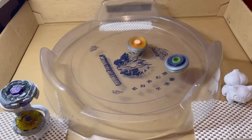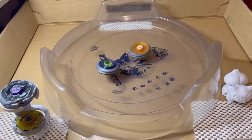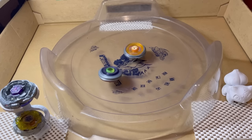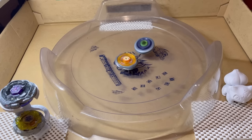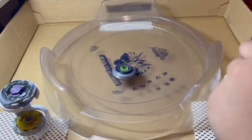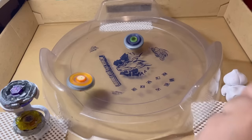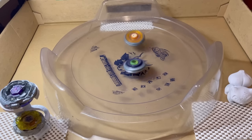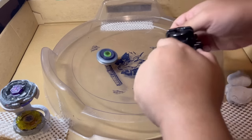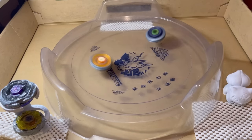I think the key difference between level 2 and level 3 is that Death Quetzal's tip — Rubber Defense Flat — actually has some aggressive movements when put into a situation. But because Duo Uranus has Rubber Sharp, it will pretty much never be aggressive, and now the score is 1-1. Another knockout by Flash — it's doing much better this time around, and now the score is 2-1.